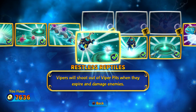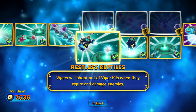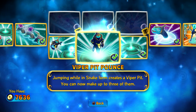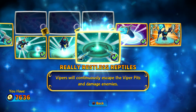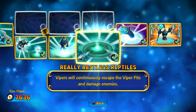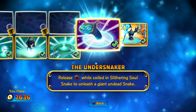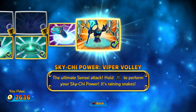So Pit Prowess — here we go. Vipers will shoot out of Viper Pits when they expire and damage enemies. They shoot out so many snakes — you can just spawn Viper Pits all over the screen and clear it out. It is really fun. Jumping while in snake form creates a Viper Pit, and you can now make up to three of them. Vipers will continuously escape the Viper Pits and damage enemies. It's just awesome — you want the Pit Prowess path over anything else. Then you have the amazing Soul Gem — really creative, really good, epic move. Release Circle while coiled in Slithering Soul Snake to unleash a giant undead snake head that comes out of the ground eating everybody on screen. It's really cool, very overpowered.